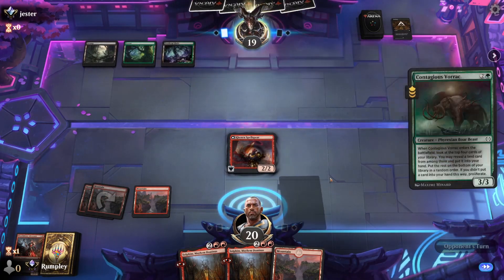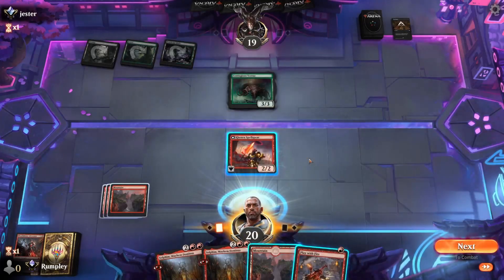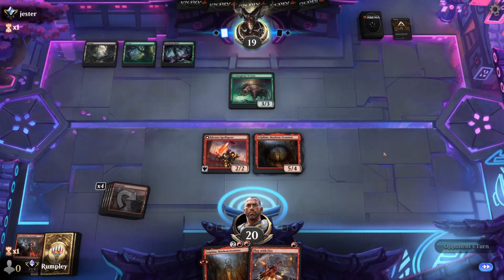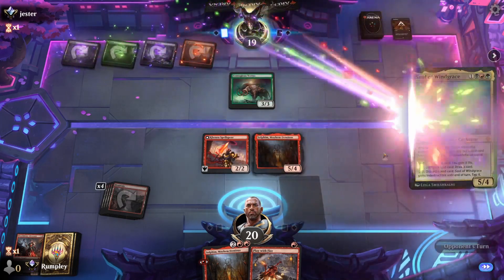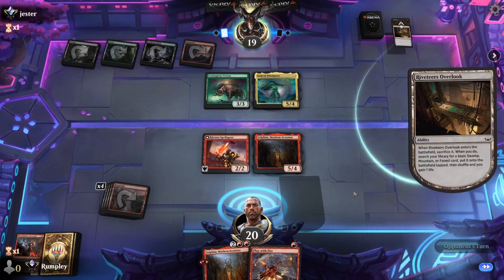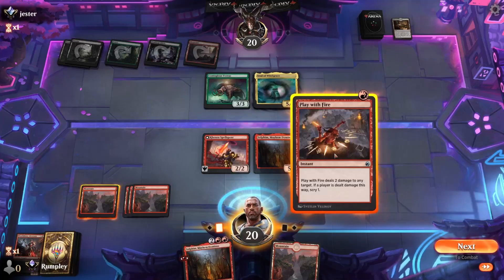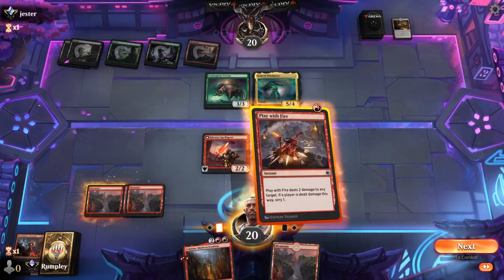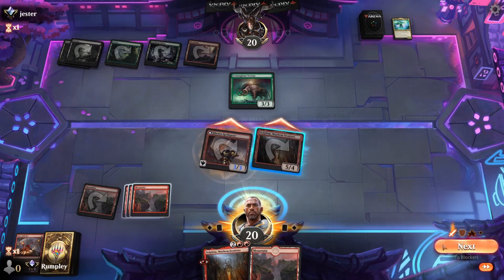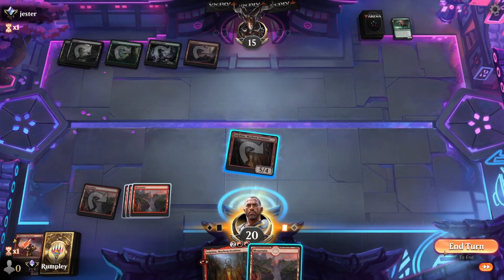What do we want to do here — Liliana would be bad. Borak — okay, definitely not as bad. Just play the Sulfen and pass the turn. Next turn I have Play With Fire to deal double damage if they can't kill my Sulfen. Soul of Wind Grace — they do have the River of Tears outlook to get back. Alright, tag the Soul of Wind Grace, attack with both. Our opponent does want to block.